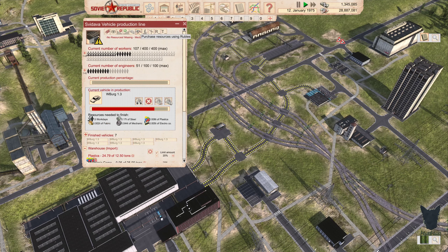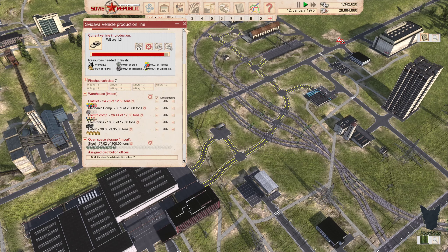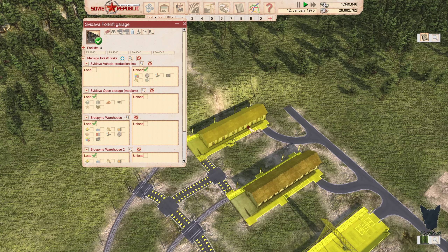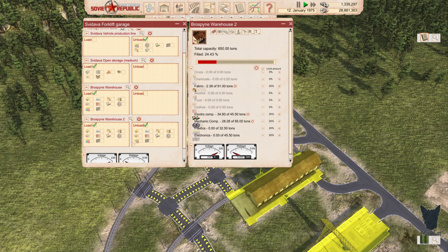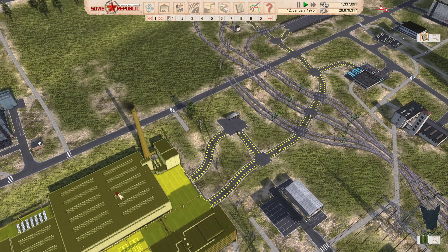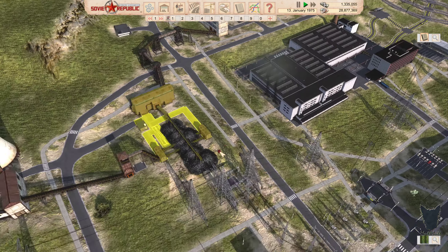Missing mechanical components. Purchase using rubles — we are going to do a manual purchase. There we go — we've got mechanical components on their way over too. That's better, that was the issue we were having. This is the warehouse too — unload there as well. All of our deliveries come in here, then they'll get moved over there, then brought over here. We just had a little bit too much of one thing in there — it happens. That gets vehicle production up, which is great.